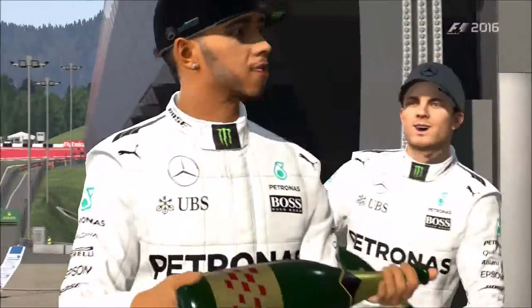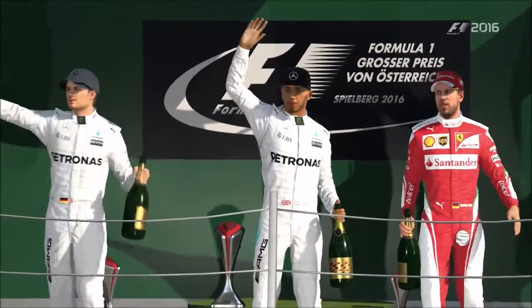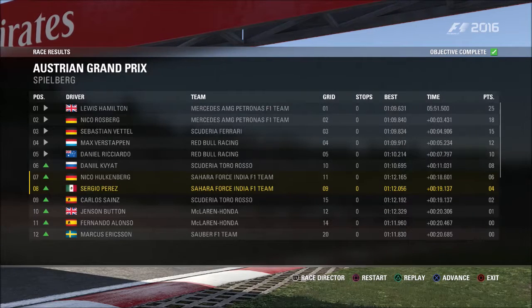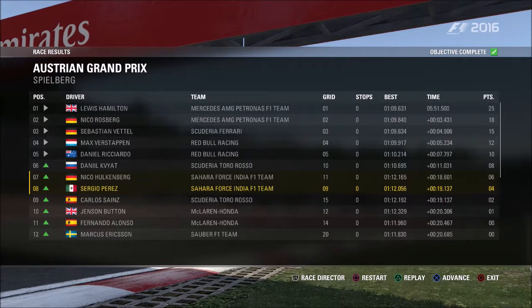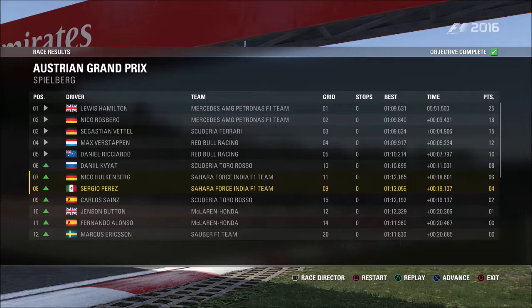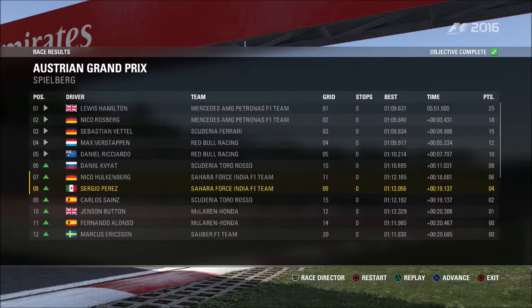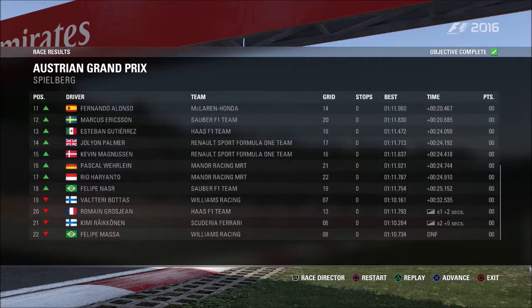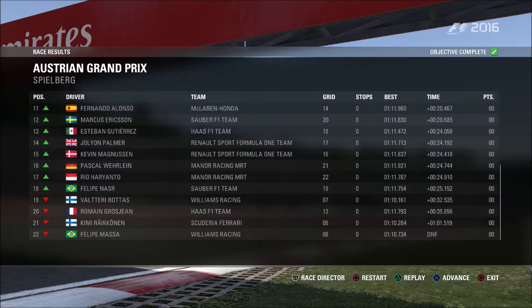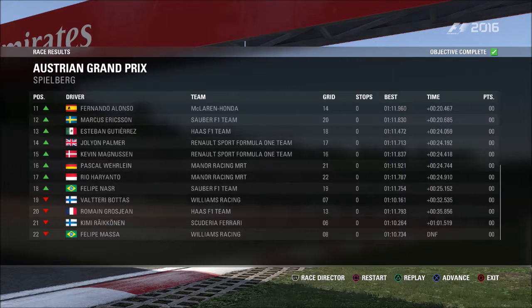Looking at the race results — Hamilton, Rosberg, and Sebastian Vettel in the top three, as we finish eighth behind Nico Hülkenberg. Notably, both McLarens finished in the points — who would have thought that? We can see several penalties in the race: Grosjean and Raikkonen received penalties, and Massa got a DNF. Wow, that was a crazy race. If you enjoyed our first race, smash that like button. Hopefully there will be more content coming soon on this game and others, because I'm trying to get this YouTube channel back underway. Like and subscribe if you're new around here — I'll be with you very soon. Goodbye.